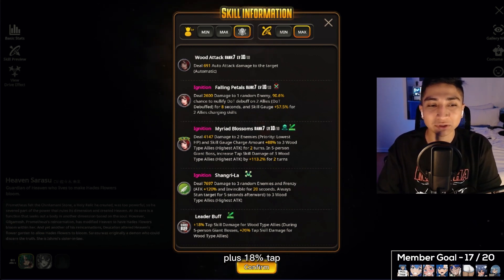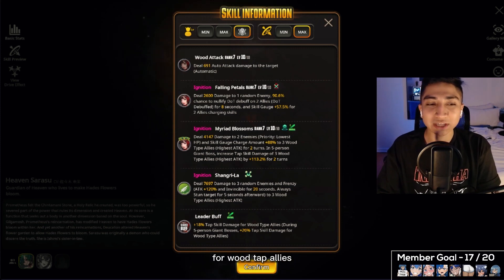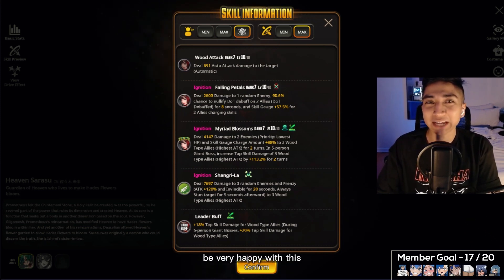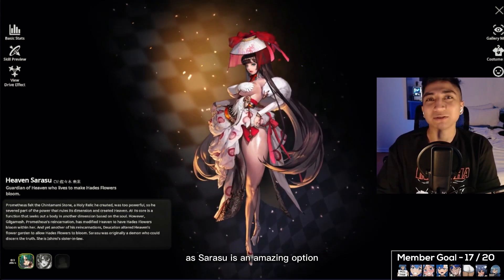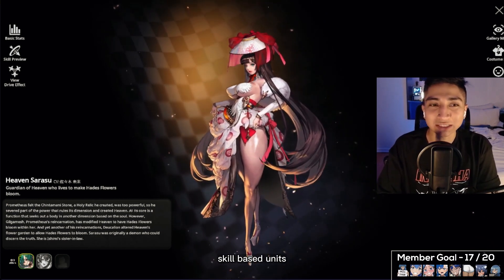On the slide skill she now favors tap skill-based attackers. For the leader buff, we have +18% tap skill damage to wood type allies during five-person giant boss, and +20% tap skill damage for wood type allies. Another boost to those wood type allies — if you have Annie ignited, you'll definitely be very happy with this unit.